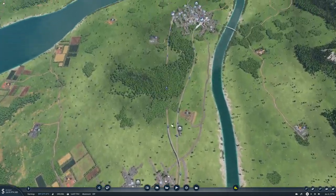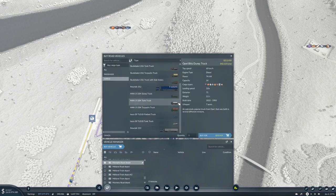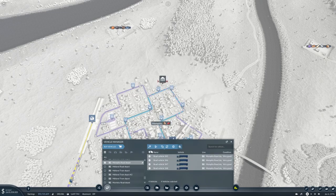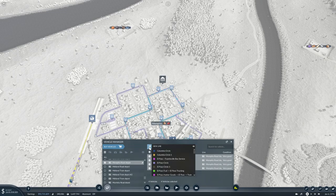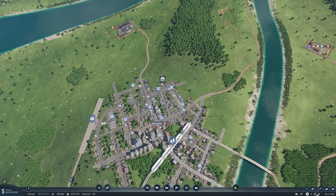We need some vehicles for it, which we'll get up here in Memphis. I think I want these Peterbilts. We want four of them. We'll make you yellow and put you on Green Bay Mail Sorting. Oh, start the game going.